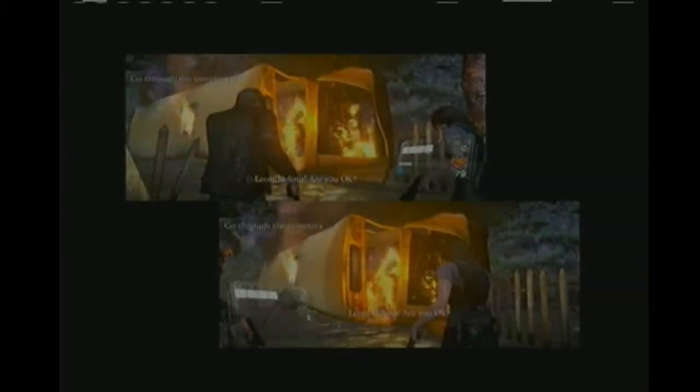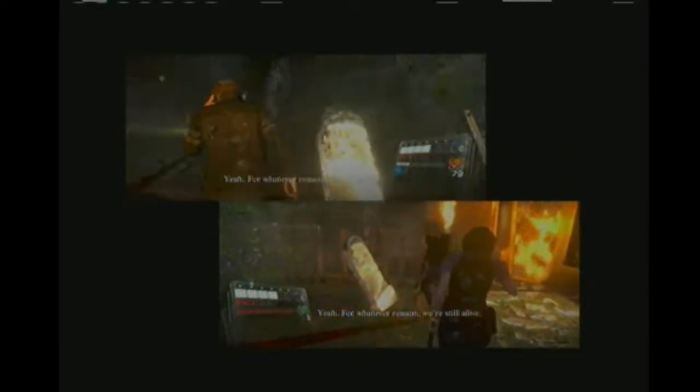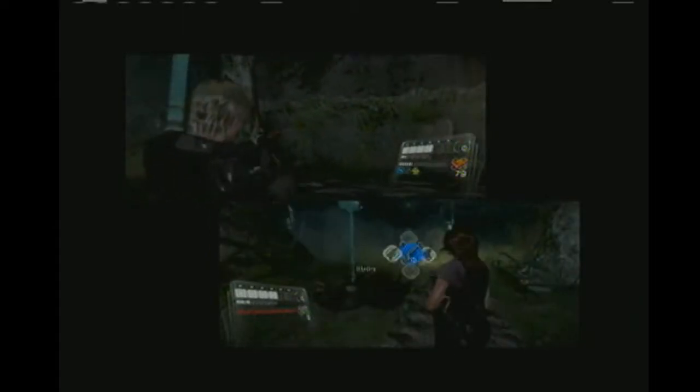I'm pretty sure Code Veronica was basically Alice from the movies. We're going to need a remake. We're going to go to the cemetery to reach the cathedral. Get ready for dogs and blood skins. Try the dodging roll — that is how that works. Try the dodging roll — there you go.